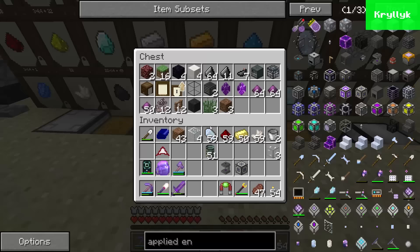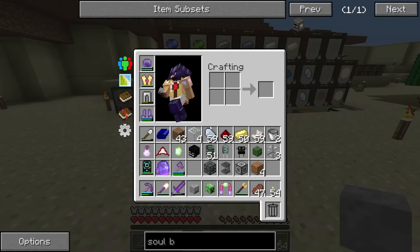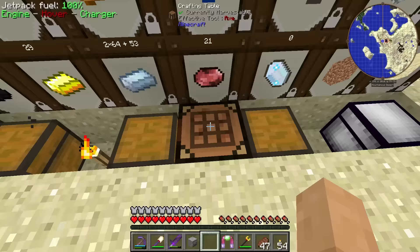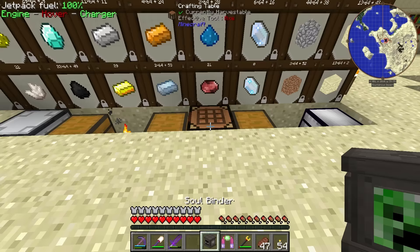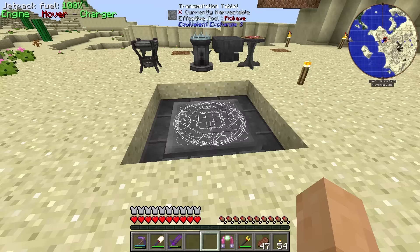I'm going to get a few things together so we can start getting our power over to the other area. We actually ran into a bit of a snag - I realized we need a soulbinder to get ourselves the dimensional transceiver. We got everything we need to get it made. We got green with green - that's going to give us the soulbinder. Another pretty straightforward block, just from Ender IO.